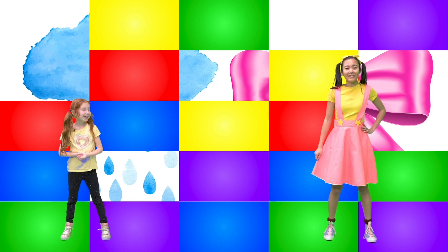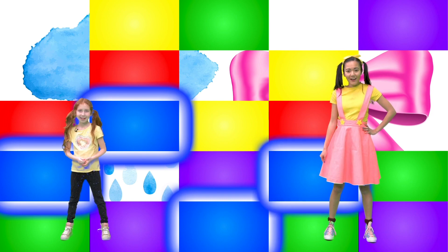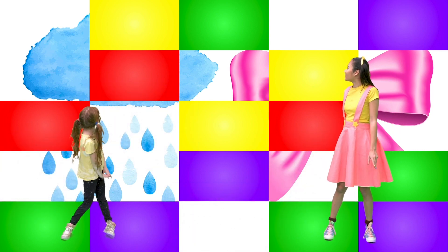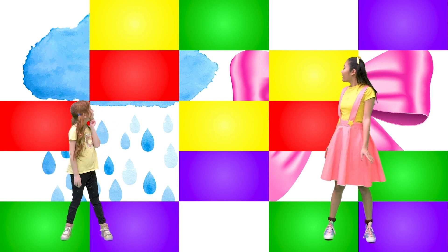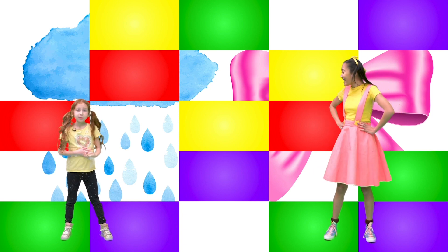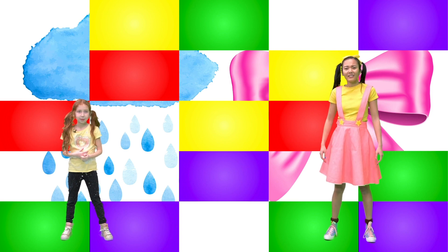Let's count the blue squares: one, two, three, four blue squares! There's so many squares uncovered! Let's see the picture this time. There's something blue by the cloud thing — what could that be? And I still don't know what this pink thing is. Maybe it's a raincoat? A raincoat is such a good idea, because rain comes from clouds and it's blue! Is it a raincoat? No — but that was a really good guess, Willa!